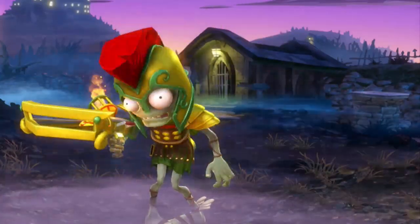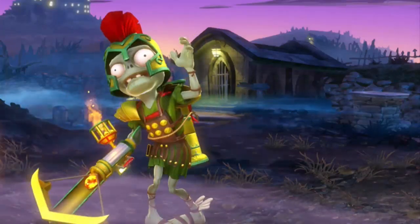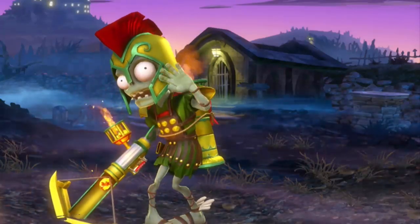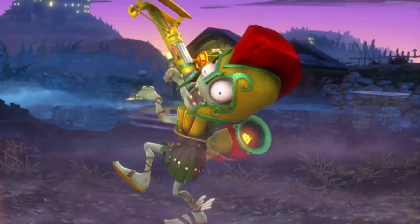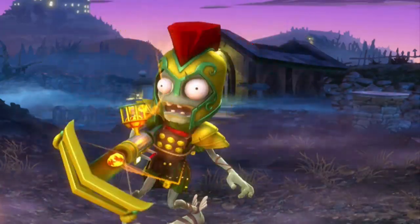At number 3 we have another foot soldier, and this one is the Roman Centurion. Now I absolutely love this character — I love how they've gone with the kind of helmet where it's got the red material on top, which looks absolutely amazing. You also can't forget that his gun has like a fire torch thing on it, and it's just covered in gold and looks absolutely amazing.